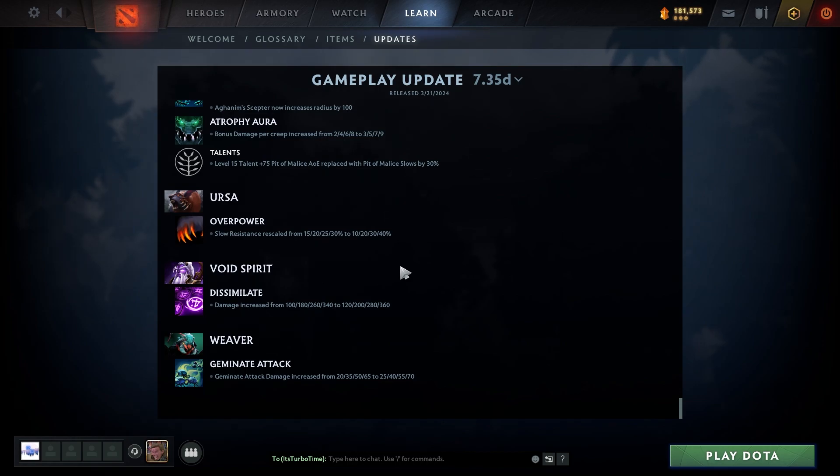Ursa: Overpower slow resistance rescaled from 15/20/25/30 to 10/20/30/40 — so level 1 you're not as scary with slow resistance, but going forward it's better. Void Spirit: Dissimilate damage increased from 101/80 to 63/40 — wait, from 101/80/240 to 83/160/240 to 120/200 — it's about a 20 damage buff per instance.